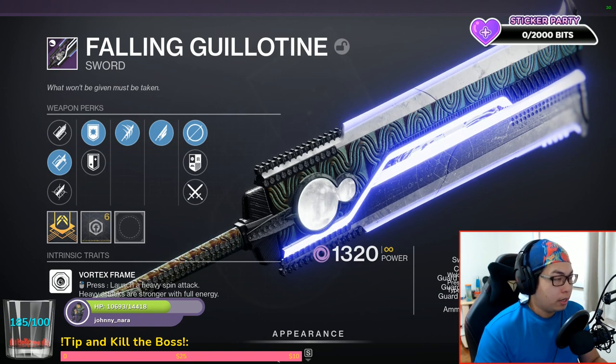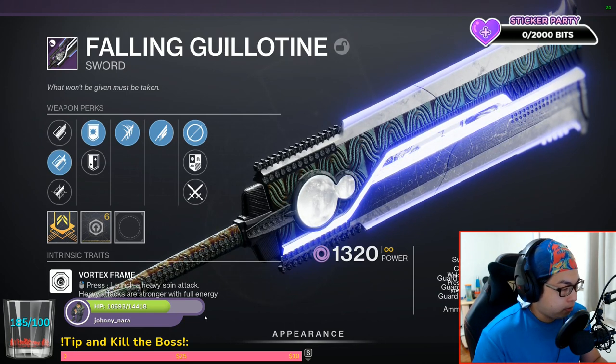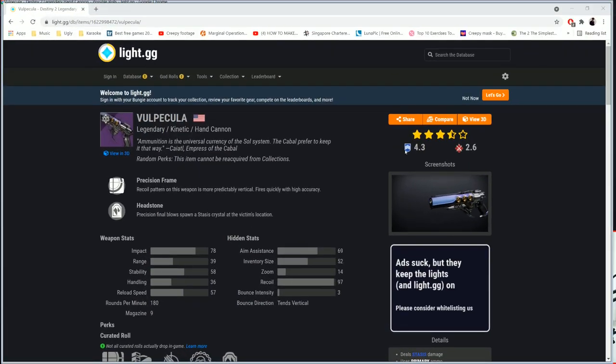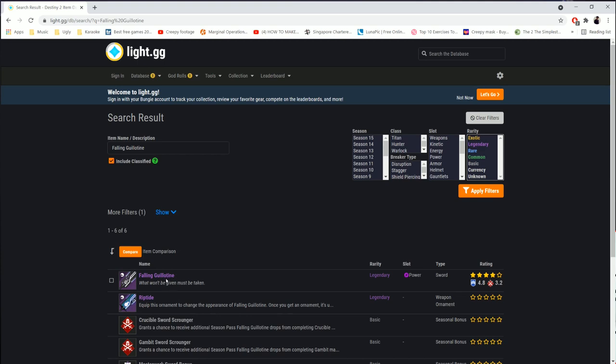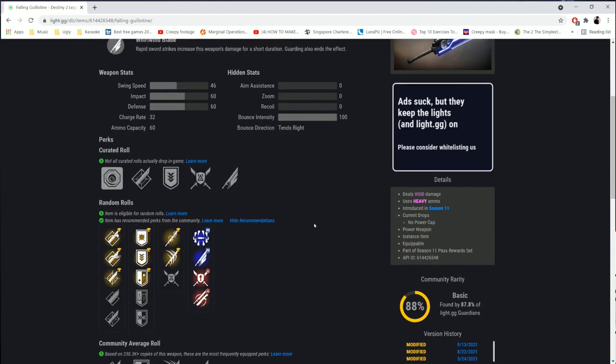It's very simple. There is a website called light.gg — I'm going to show it to you right now by putting it on screen. If I were to type into the database 'Falling Guillotine' and click on it, you'll see what are the best rolls under the random rolls section.